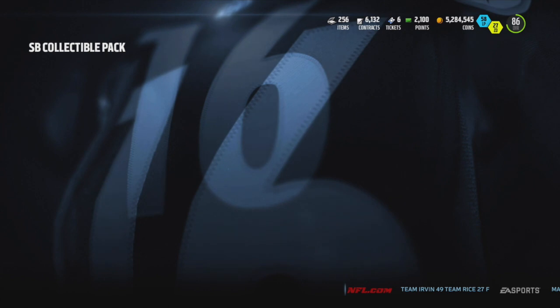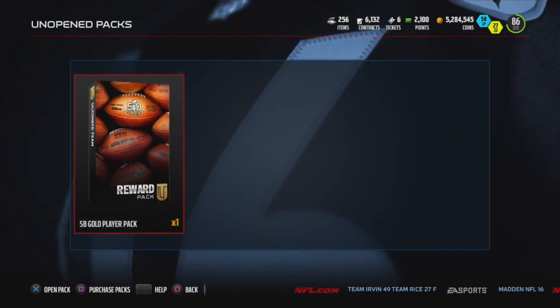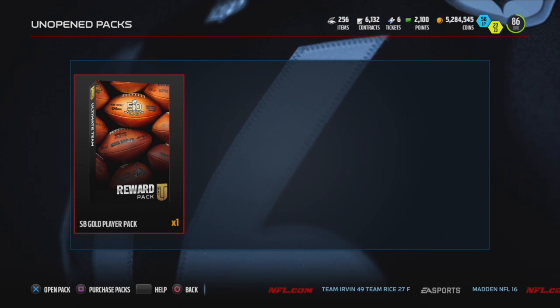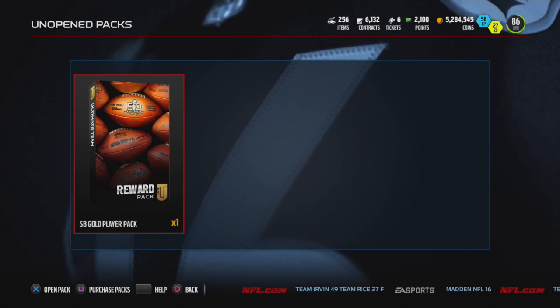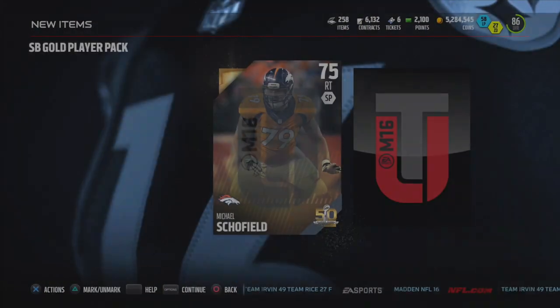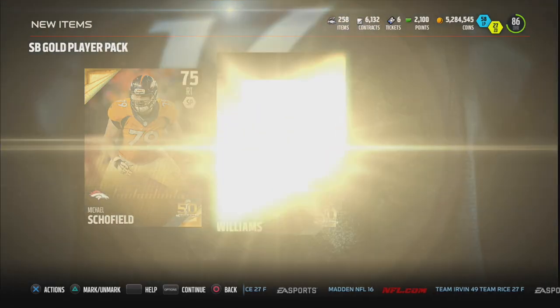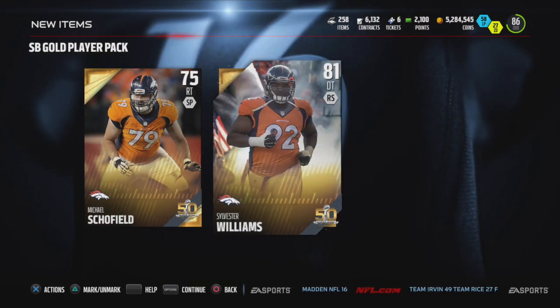We'll see how much they go for. Let's get into this last pack — Super Bowl gold player pack. Can we get lucky and maybe pull an elite player out of this? I think we get two players out of this. 75 overall right tackle, and we get an 81 overall defensive tackle.